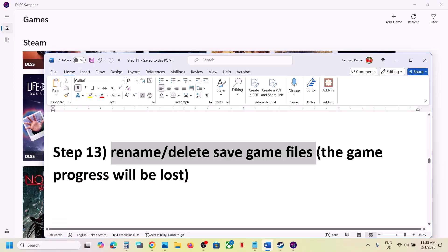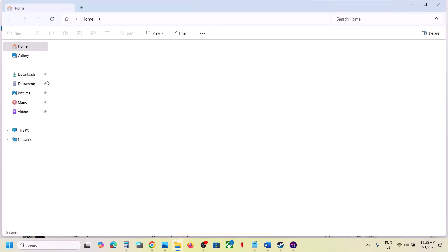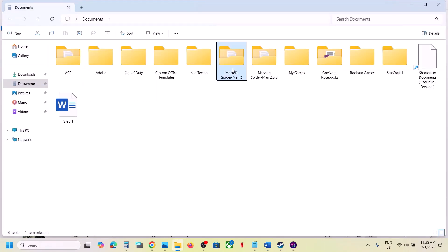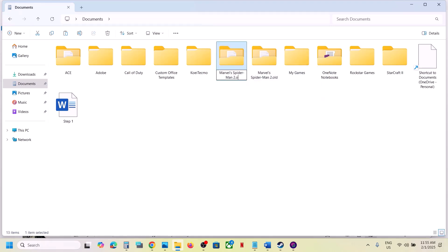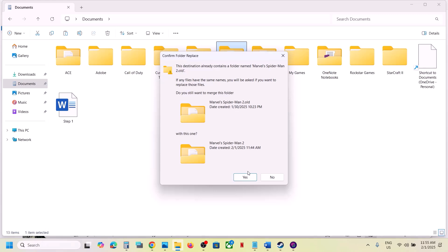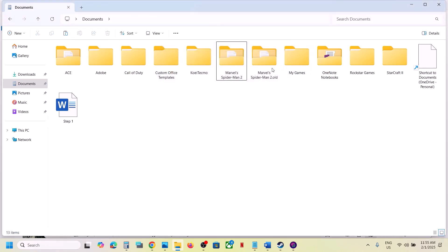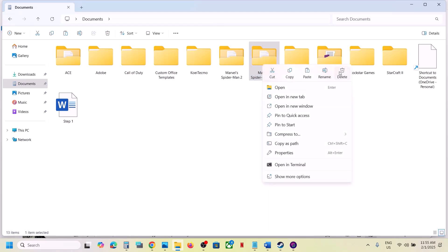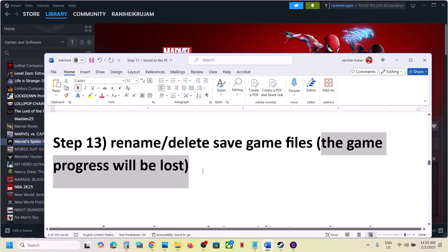The next step is to rename or delete the save game files. Note: doing this means you will lose all game progress and have to start from scratch. Go to Documents, find the Marvel Spider-Man 2 folder. You can create a backup by copying the folder to the Desktop. Then rename the folder to .old and launch the game. You can also delete the folder and then launch the game.